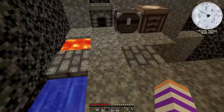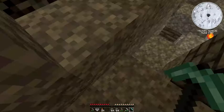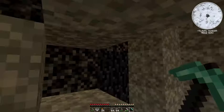There we go — cobblestone generator has been made. All right, we've done everything. I guess it's time to escape. I'm going to miss being trapped in here. Let's escape.